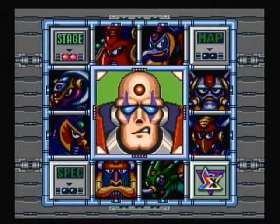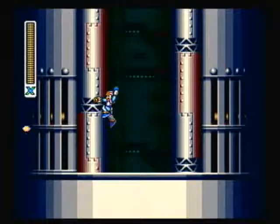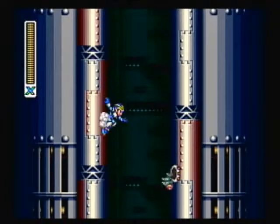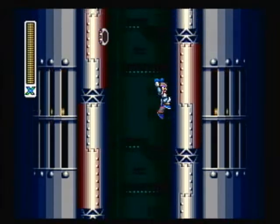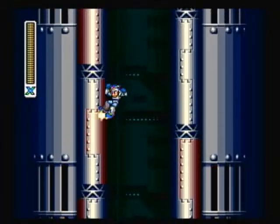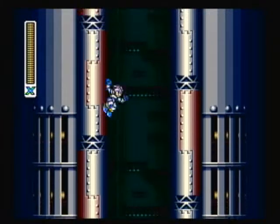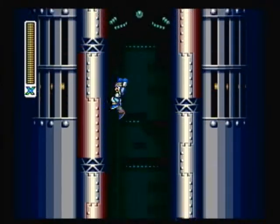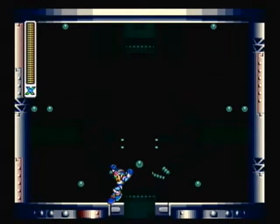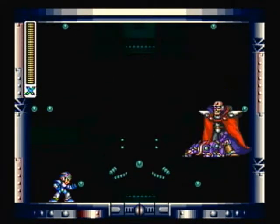Sigma! Let's take him on. Really haunting level theme. Yeah, there's really not much to this level, just this towering shaft. Those bugs that climb out of those holes — you can basically recharge your sub-tanks here using Armored Armadillo's charged weapon.